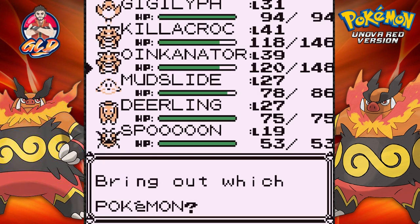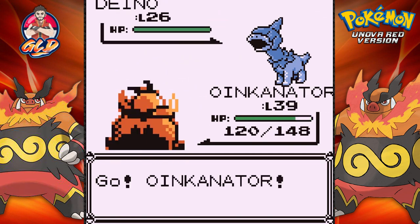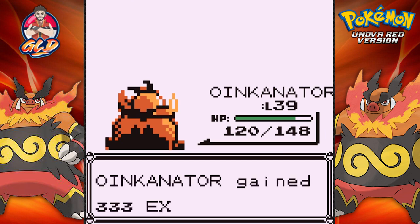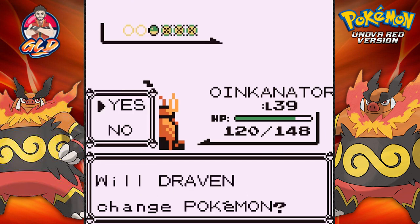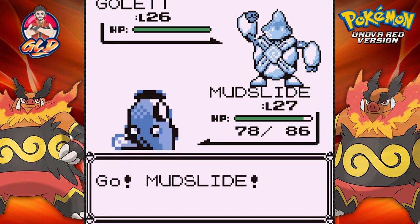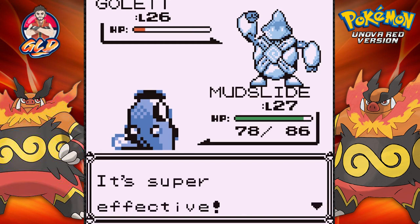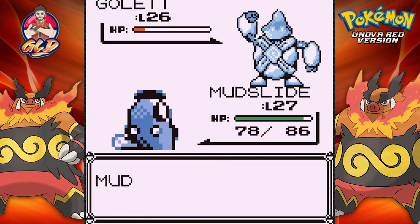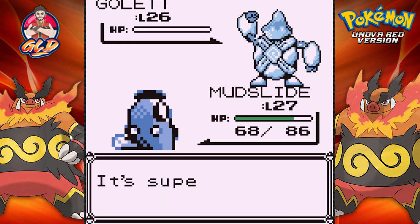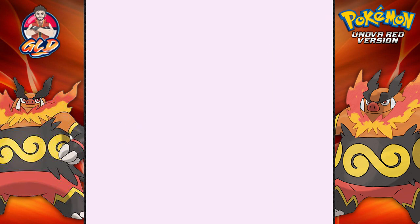Dino is a Pokemon I'm scared of because it's a Dragon type. Let's switch to Oinkinator and go with Low Kick - that does it! Here comes a Golet, so let's go with Mudslide. The goal is to get these Pokemon leveled up before we start using MissingNo cheats. Golet defeated!